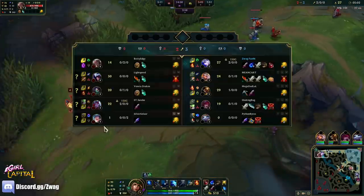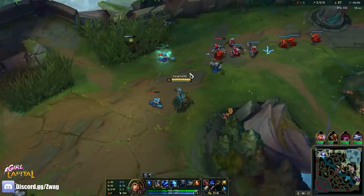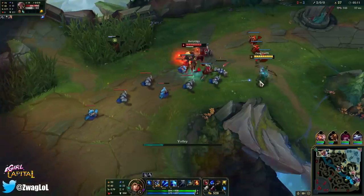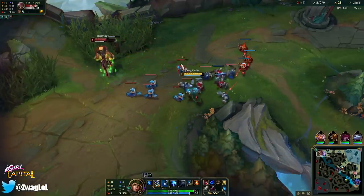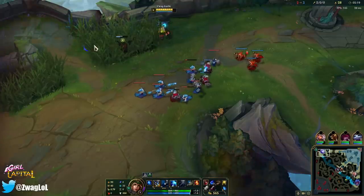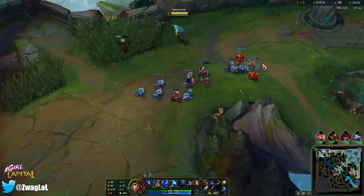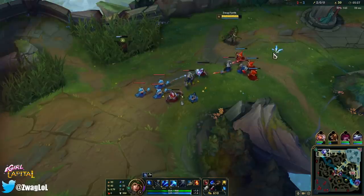I'm faster than him — I have boots. It ran out as soon as I got the auto. I have a ward in there. Ashe can actually kite him pretty well. I just don't want to chase too far and get baited into a Talon gank. But if I just hold the wave here, I can stop him from farming and he'll get even more behind.